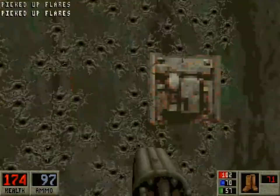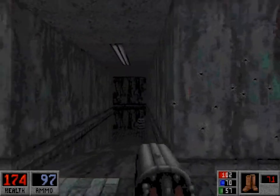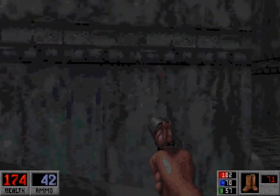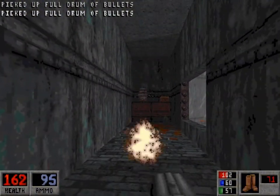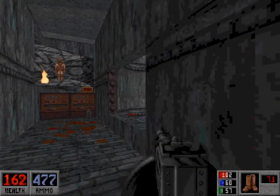Now collect some flares. This switch is inoperable at the moment — it needs the power turned back on for it to work. Just take out that barrel, and a couple of Fanatics. Collect the booty. And there's a diving suit if you want it, but I'm not going to use it just yet.